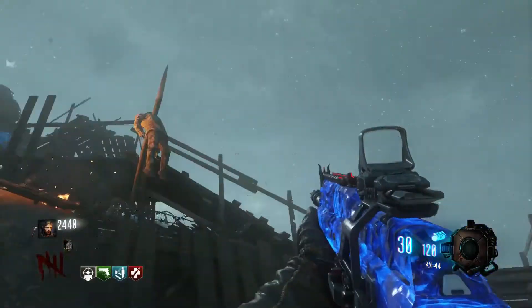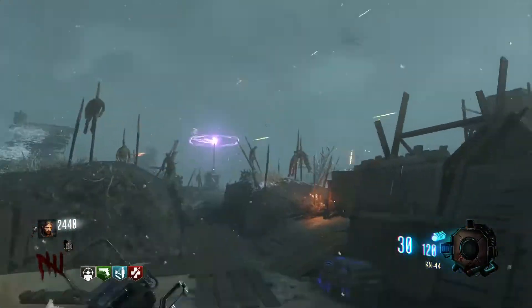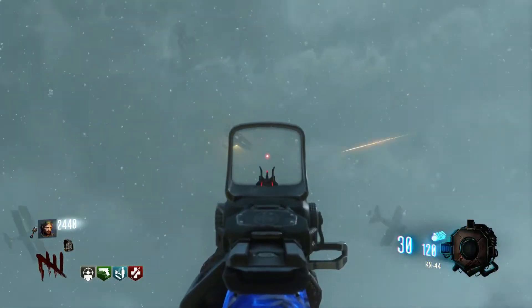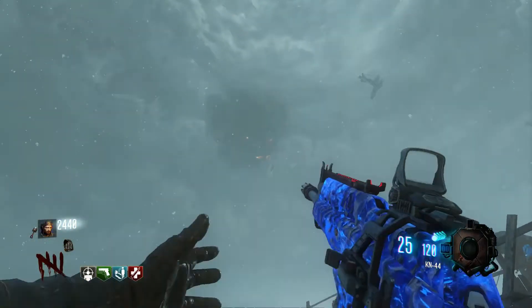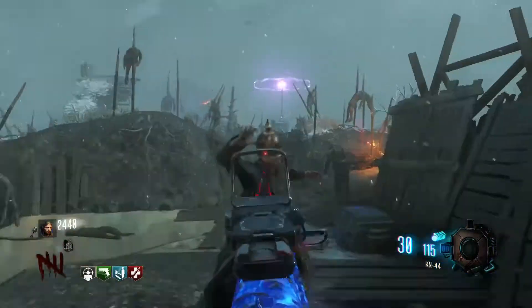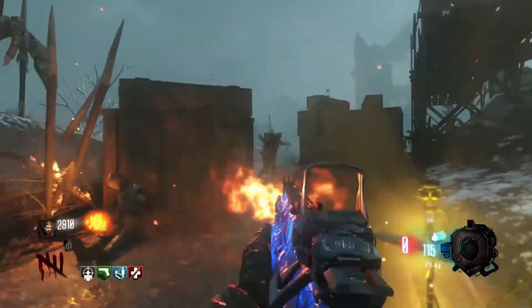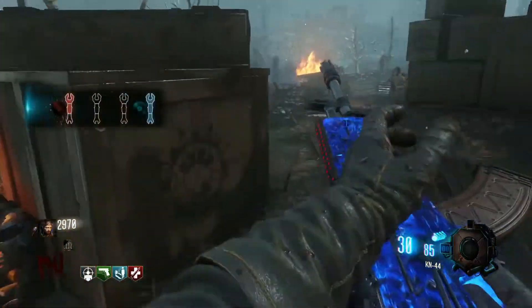The next part of the staff will be obtained by shooting down a plane. I'm not sure when this plane spawns in — I know it does spawn in when you're at the dig site — but it'll be easy to see as there's an orange glow around it. As you can see, I just shot it, and the spawn location for it will be right next to this soul box up to the right. Now you have the next part of the staff.